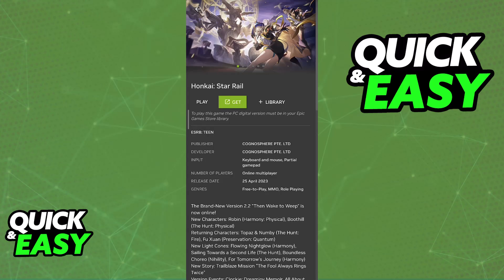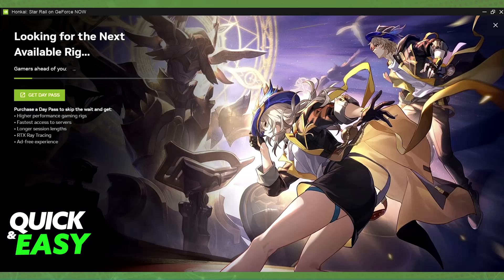Once you open it, it is going to start looking for available systems, and once one is found you will be connected and able to play. Usually what will happen is that you will need to log in with your Epic Games account. This seems to be a limitation with the GeForce Now setup for the game, so go ahead and set up an Epic Games account if you don't already have one.